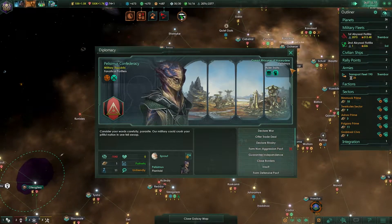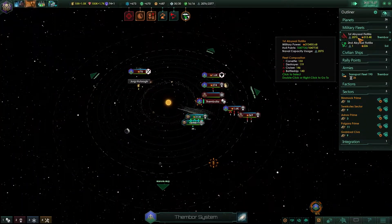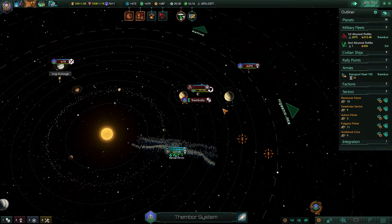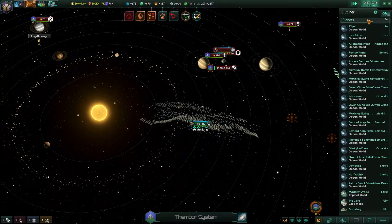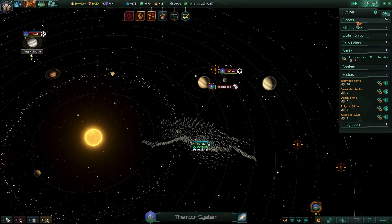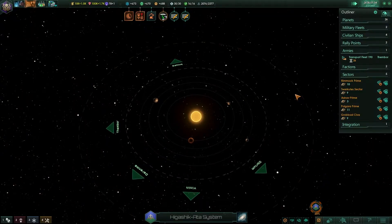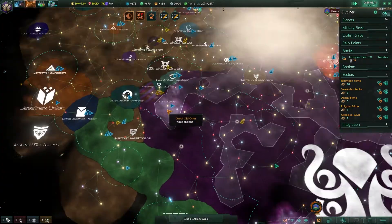I've noticed we can't demand vassalization of planets that only own one sector. I don't know if that's working as intended or what. Our naval capacity is improving but should get a lot better once we integrate these subjects of ours.